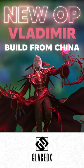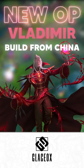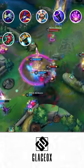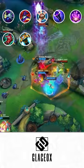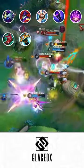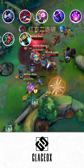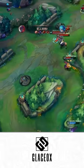This is the new Vladimir build all the China pros are using. This is the standard build — full burst damage, really easy for you to one-shot squishies. But versus a tankier team composition, you can swap out one of the later items for a Riftmaker. This is if you are facing like 2 or 3 really beefy members on the enemy team.